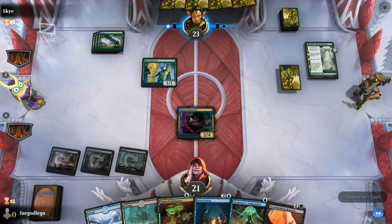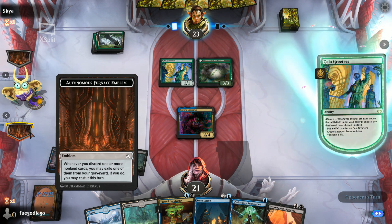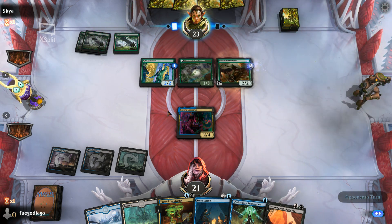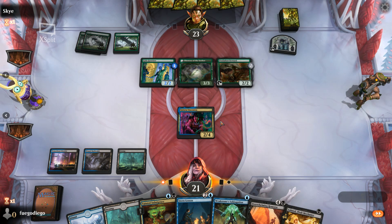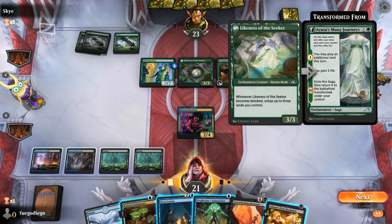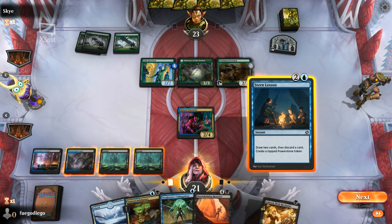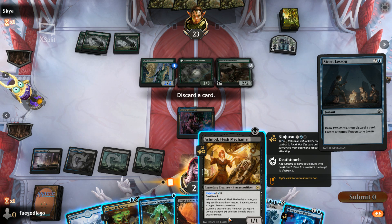We're going to play our 2/4 out, because the other problem with this event is you just need mana to do its thing. These aggro decks can prey on that — they know people will be playing slower decks that want to take their time. We have a Stern Lesson, the question is whether or not we want to discard Ashnod as a death touch creature.